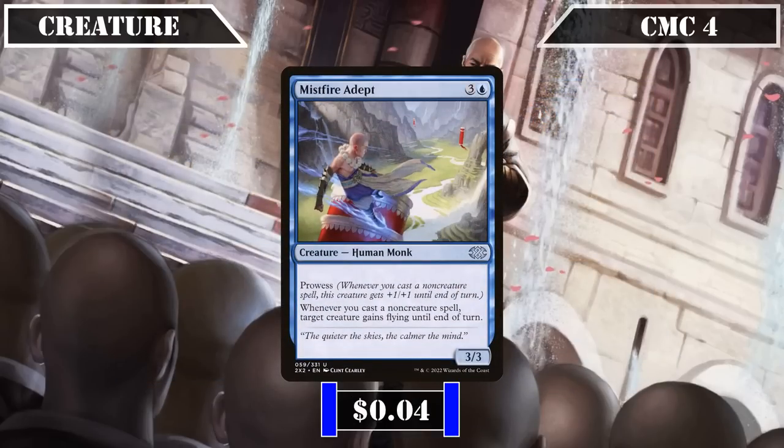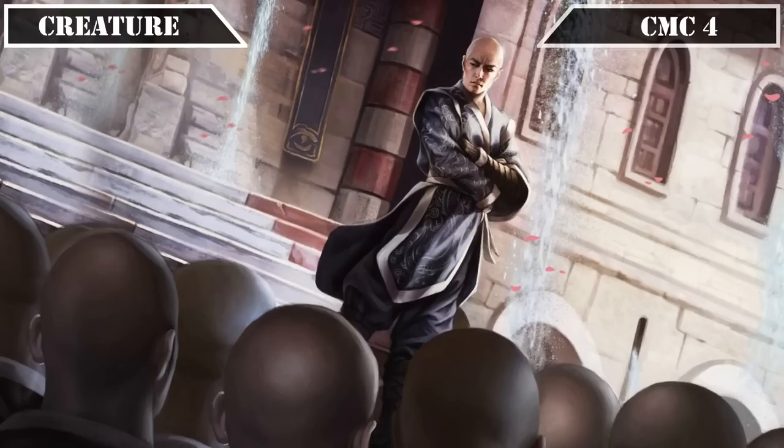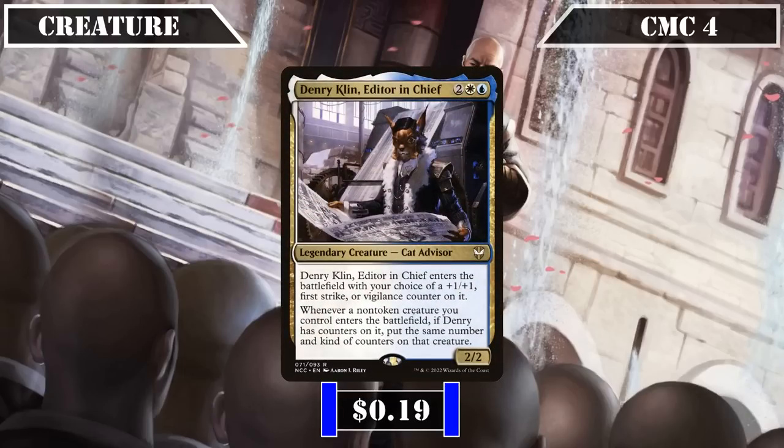Mistfire Adept gets added as another monk — a 3/3 with prowess that, whenever we cast a non-creature spell, grants target creature flying until end of turn, providing both itself and all its brethren with easy-to-enable evasion to bypass blockers and get in for damage. And lastly, we have legendary non-monk Denry Kill, filling out this slot as a 2/2 cat advisor that ETBs with our choice of a +1/+1, first strike, or vigilance counter, and whenever a non-token creature ETBs under our control, if Denry has counters, puts the same kind and number of counters on that creature — nine times out of ten we'll be selecting the first strike counter to distribute to all our tribe members as they come into play.